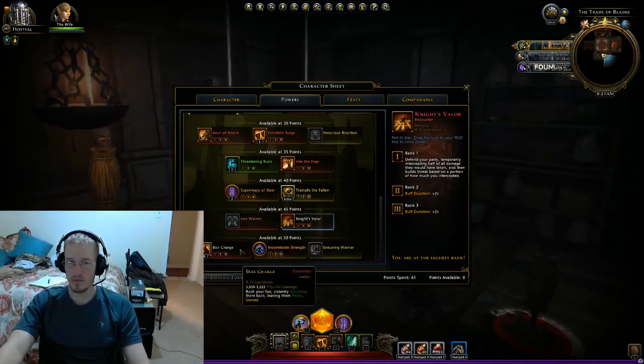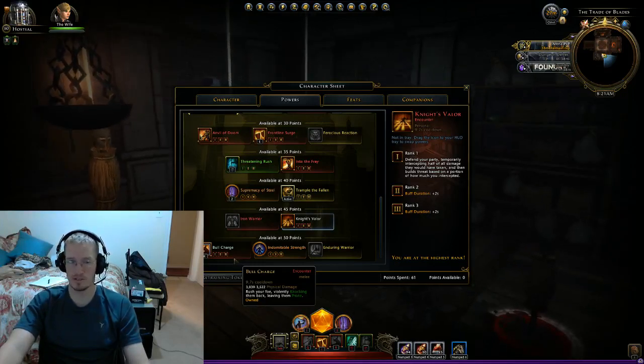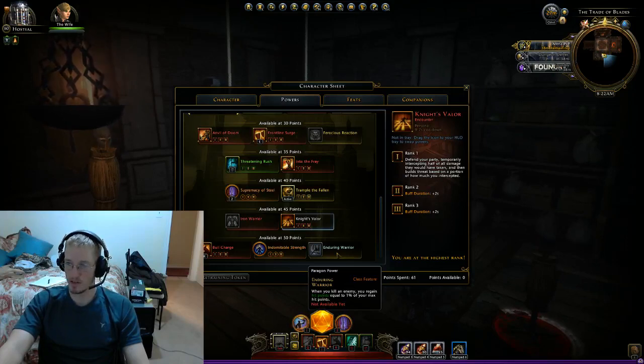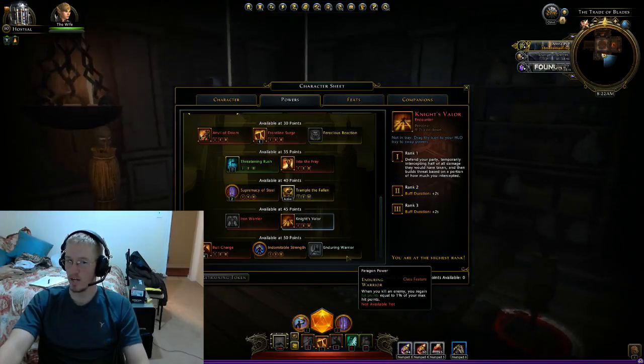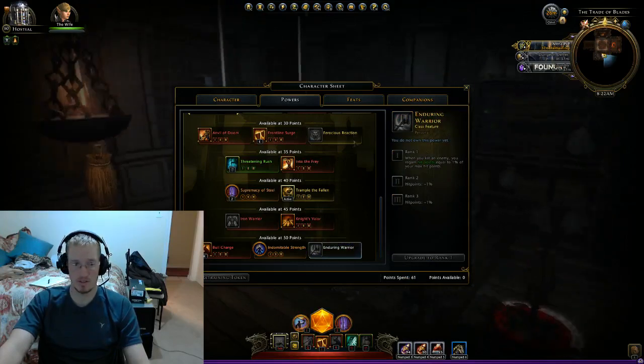Bull Charge is mostly for PvP, very limited use in PvE except for the final boss in Castle Never. Then you have Indomitable Strength. Whoever spends talent points on Enduring Warrior — this is the worst class feature. I hope someone from Neverwinter is watching this. Why was this put as a Paragon Power at the end of our talent tree? Replace this with something useful like Threat Generation.